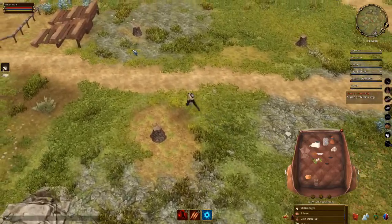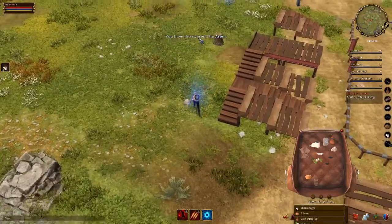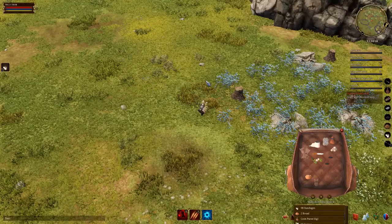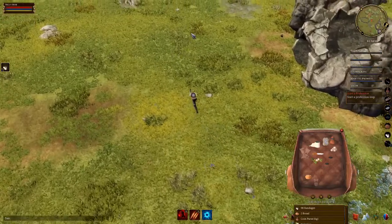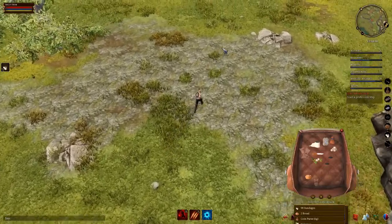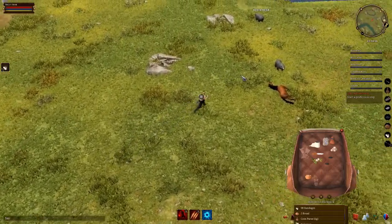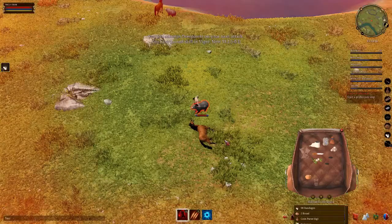Later on, treasure hunting gets pretty hard to solo — you get liches and whatnot popping out and you're going to run into a little bit of struggle. Though they did increase the time for chests to stay out in the open to 30 minutes now, instead of before when it was only three minutes. When you're in the lower range and three liches pop out on you, three minutes usually was not enough time to get rid of them by running away or killing them — it's just not an easy task when you're just starting out.